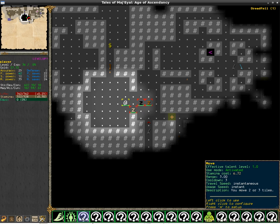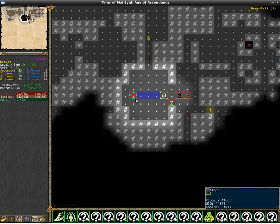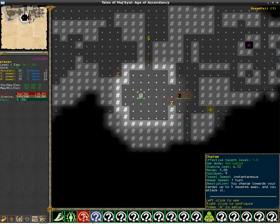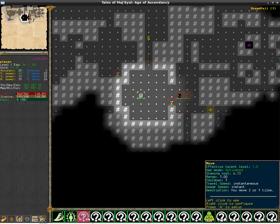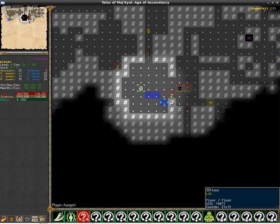I'm just going to show you how it is right now. The first one is Move, and it allows you to move up to three tiles in any direction. This skill currently doesn't consume a turn, but in the future, for balancing, it will obviously have to consume a turn.